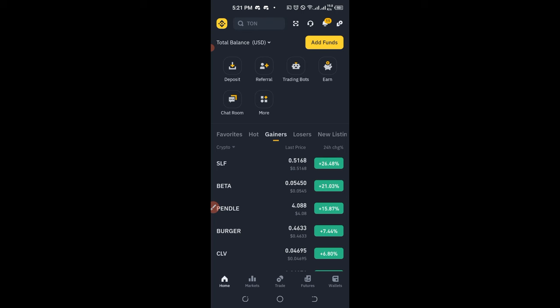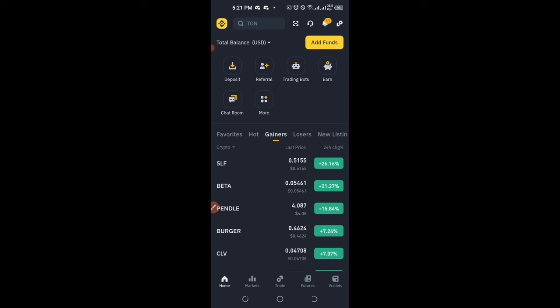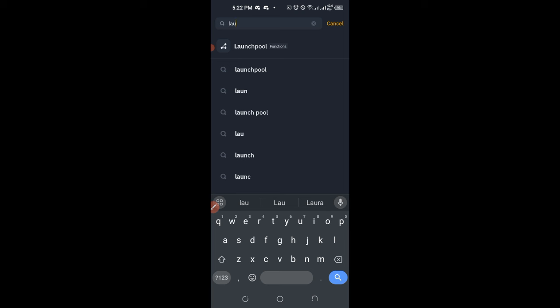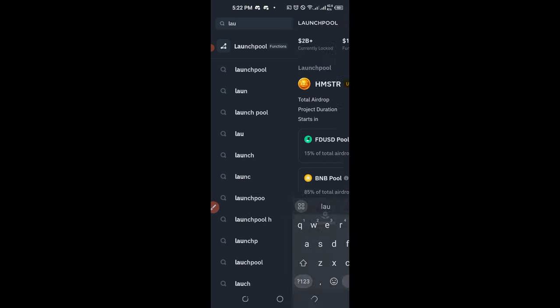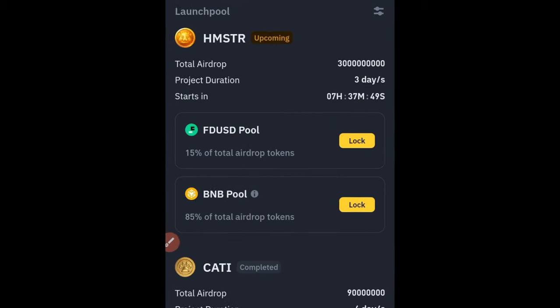So here I am on the Binance app. What I want to do — once you open up the Binance app, if you don't have a Binance account already, use the link in the video description to sign up for one. On the homepage, you see the search icon at the top — click on that and then search for Launchpool. You'll see the Launchpool function — click on it. The Launchpool is going to happen and will only last for three days, and Binance is distributing 3 billion of the Hamster Combat token.